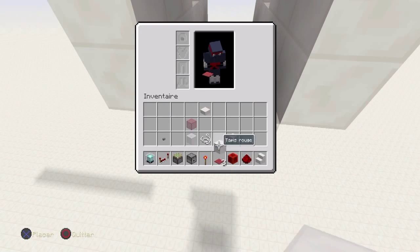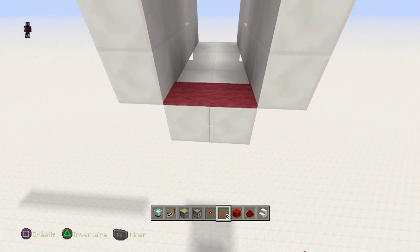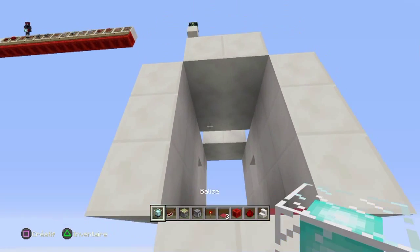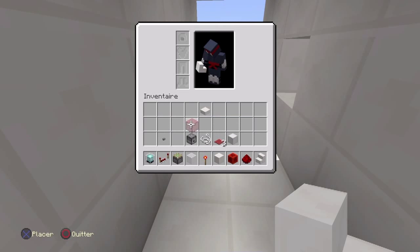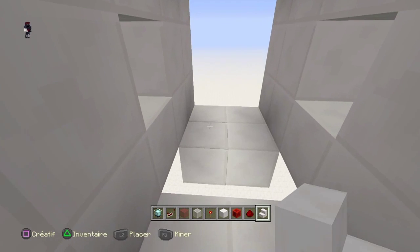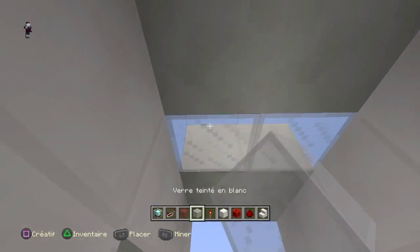Ensuite, il faudra placer des tapis ici, comme ceci. Vous prenez les blocs de verres et placez ici les blocs rouges, et les blocs blancs ici.